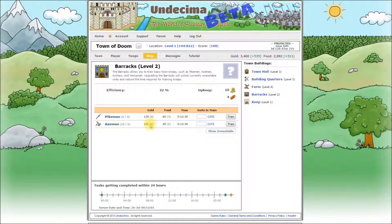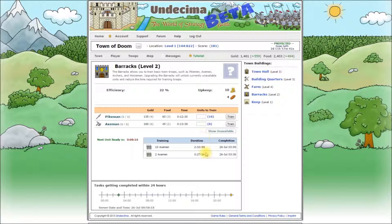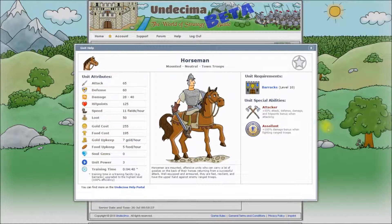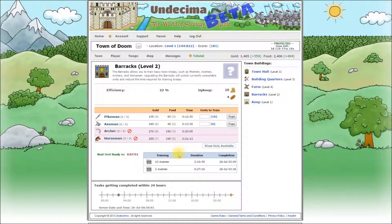Gold cost to train, gold upkeep per hour for one unit, food cost to train, food upkeep per hour for one unit, and the time it takes to train one unit. That's the maximum number of units we can train without getting our town in shortage for gold or food. Let's train 10 more X-men. We can see that we are training 10 X-men, when the next unit will be ready, total duration to train them, and completion date and time. You can queue as many batches of troops for training as you want, but you can't cancel training your troops. Let's click show unavailable to see all units we can train in the barracks. Archers require barracks level 5 and horsemen require barracks level 10.